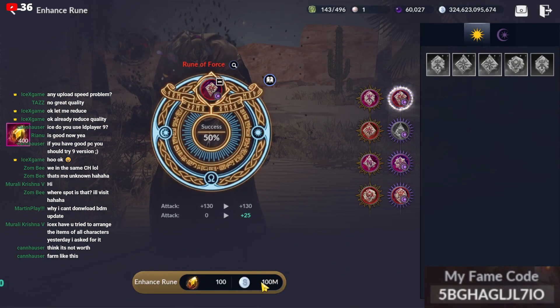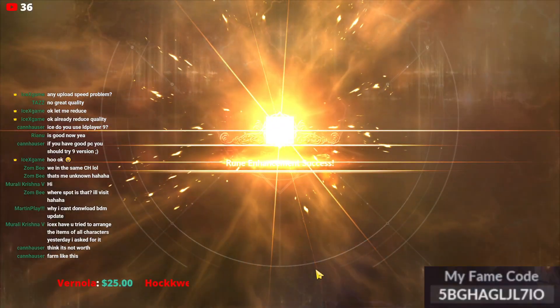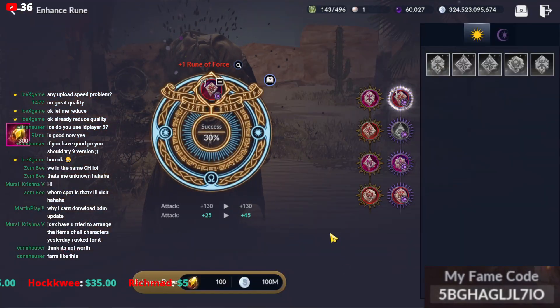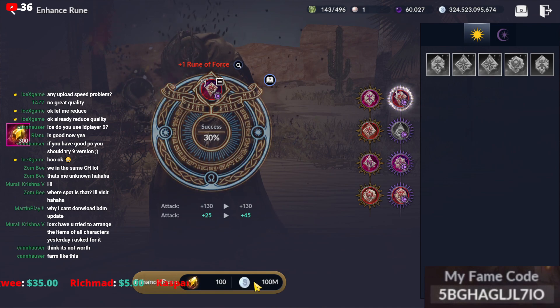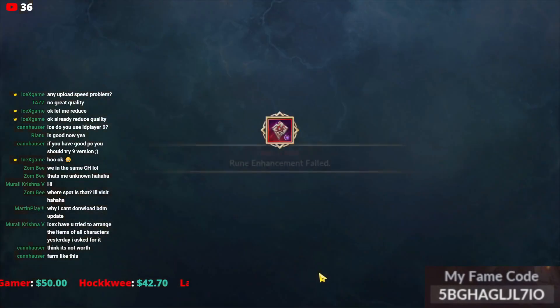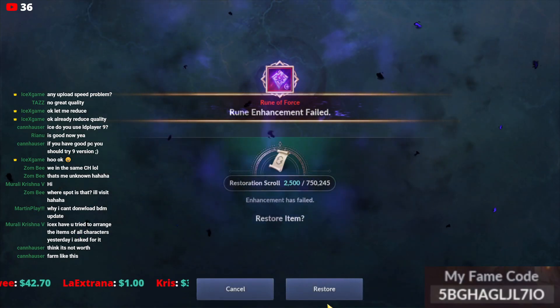100 material gone. Plus 125 CP — that's a lot! Next one gives another 20 CP. You need to know: if the enhancement fails, we will reset to zero. But we still can restore here, so no need to worry.